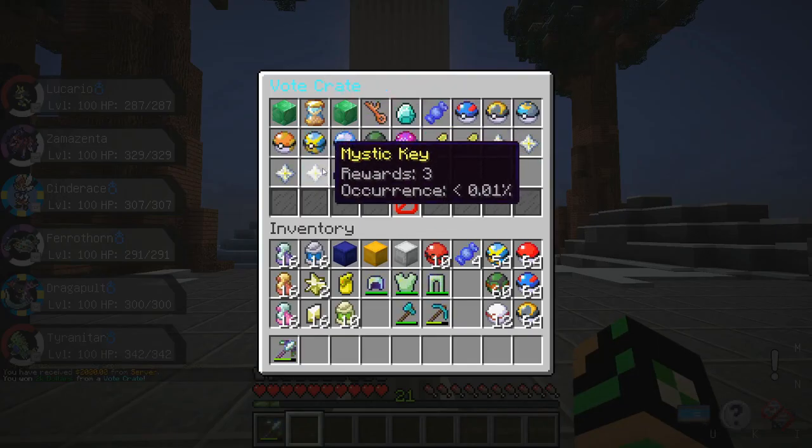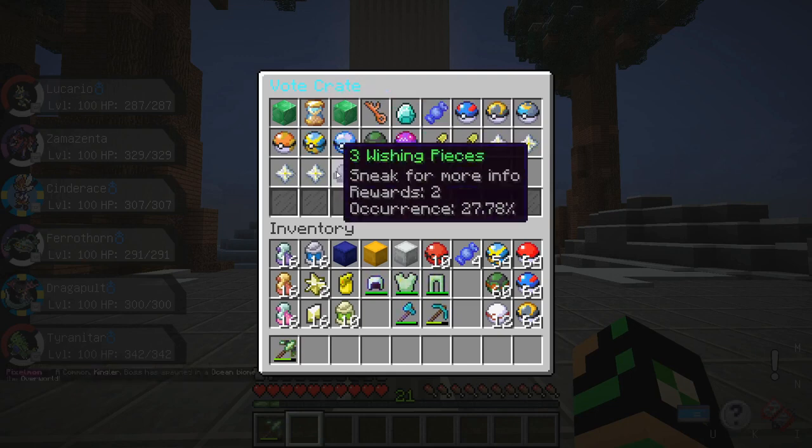From the vote crate you can get anything from a mythic key to even a master ball. It gives you random items and it's pretty useful.